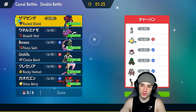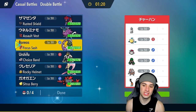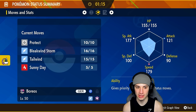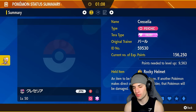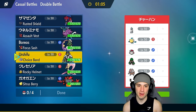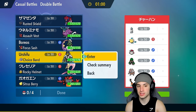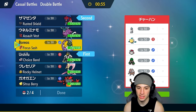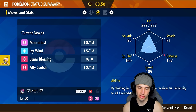Moving on to our first match, we're going up against a tough squad — Ice Rider Calyrex in trick room, always a problem. How am I going to counter this? We have no way of countering trick room. I do have first-turn priority with Sucker Punch. I like Urshifu here, and I'm going to lead Zamazenta. Bringing in Incineroar, and maybe Cresselia, since Ally Switch could make a play happen.